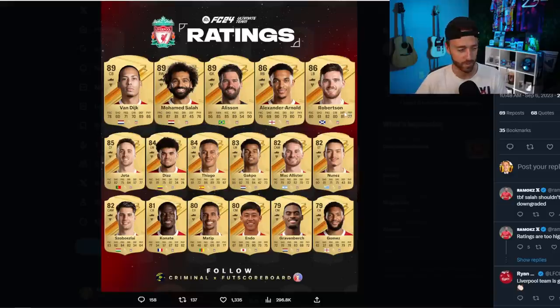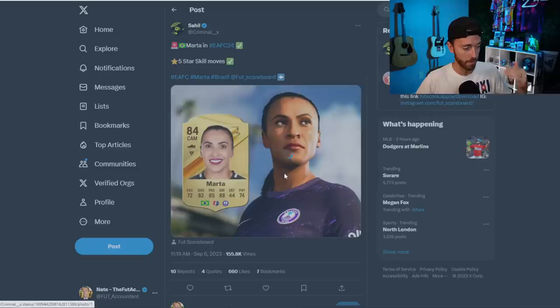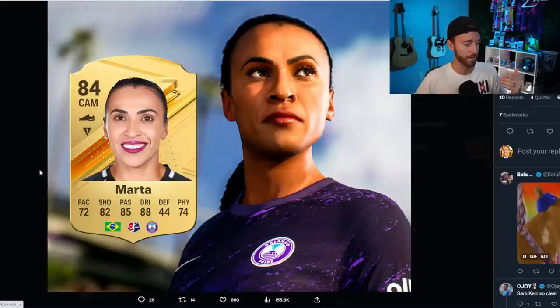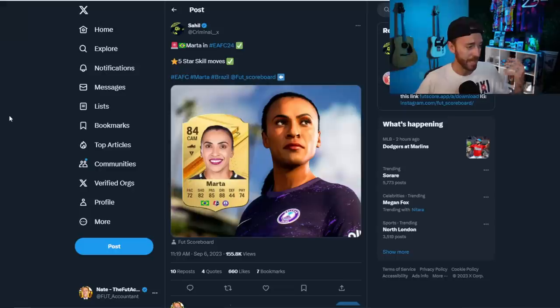Marta is going to have five-star skills. The pace being 72 is a bit of a bummer, but 88 dribbling with 82 shooting and 85 passing gives me Coutinho vibes — the type of card that plays with very high dribbling and five-star skills, good passing, just not a lot of pace. That should be a fun card.